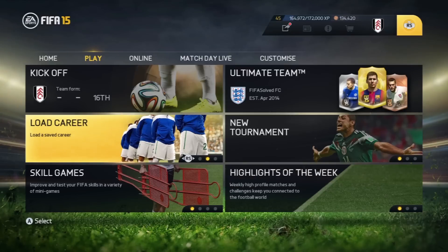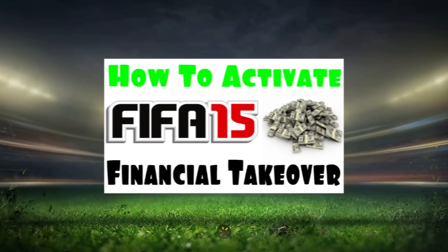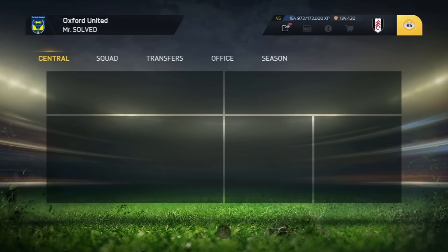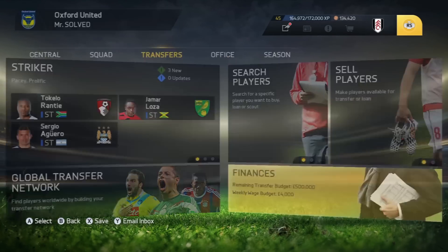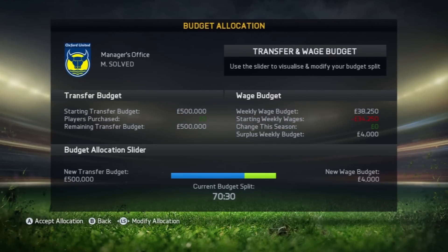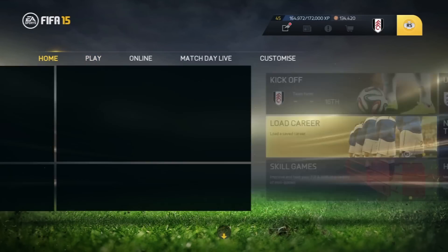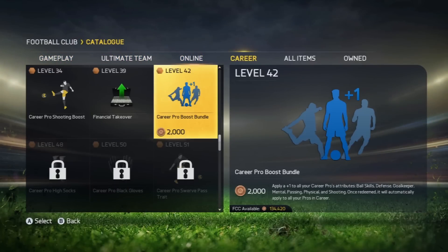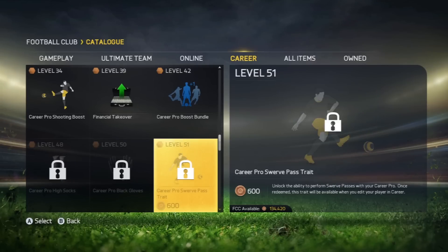The second method — you can also click on the screen — is the financial takeover. A lot of you have been commenting saying it doesn't work, so I'm going to do it again. Oxford United have 500,000 in transfer budget and 4,000 in wage budget. Go out of it and unlock the financial takeover. We go to the career mode tab — it's actually level 9 we used before, so we're going to use level 39 which we haven't touched.